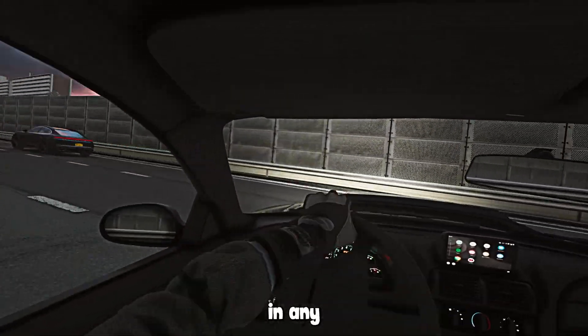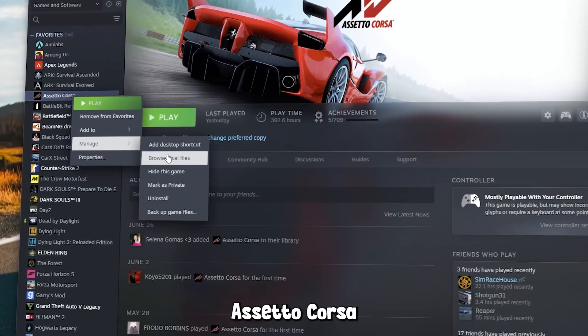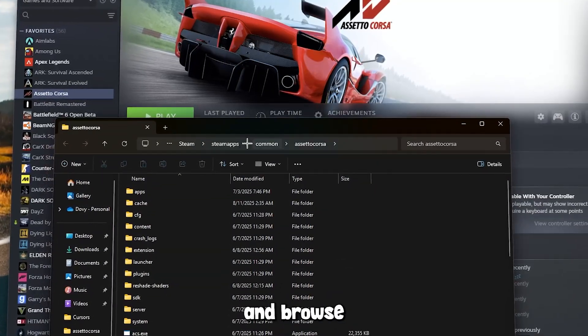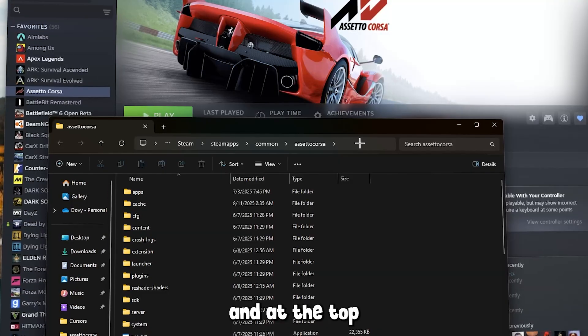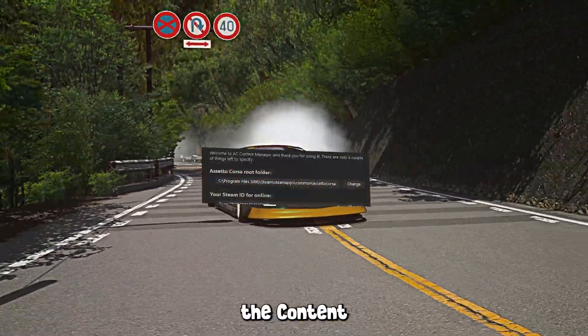If it is located in any other area for some reason, you can simply go to your Steam games, right-click Assetto Corsa, click Manage, and Browse Local Files. At the top you will see the directory path, which you can just follow through into the Content Manager box.